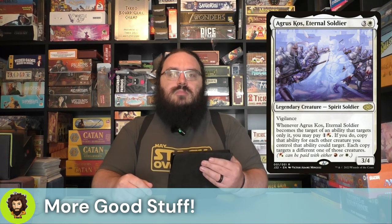We're just going to call this section 'good stuff.' Agros's Eternal Soldier is four mana, 3-4, mono white, has vigilance. Whenever they become the target of an ability that targets only them, we could pay one and a hybrid Boros — so either white or red — and copy that ability for everything that is a legal target of that ability. And my god, does that work stupidly well with the Balloon Man. It's like, yeah, I'll pay three mana and create a token copy of literally every creature on my board. Yes, I will. Thank you.